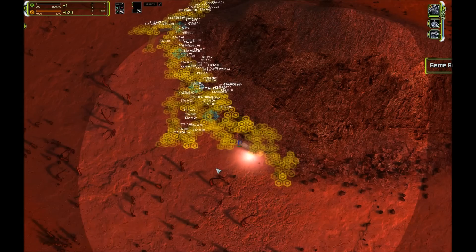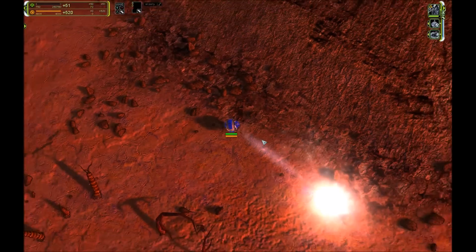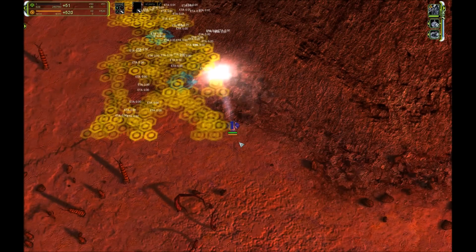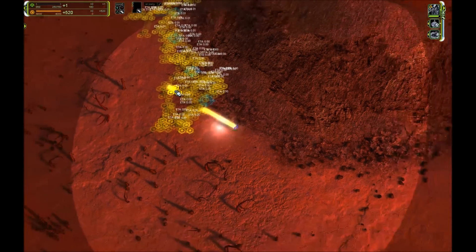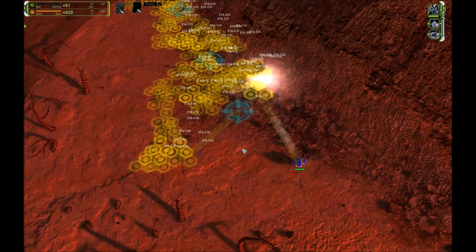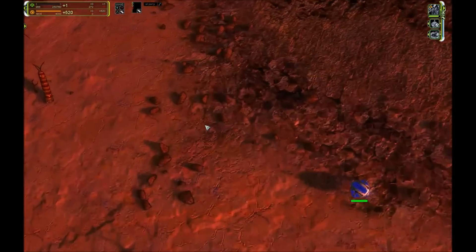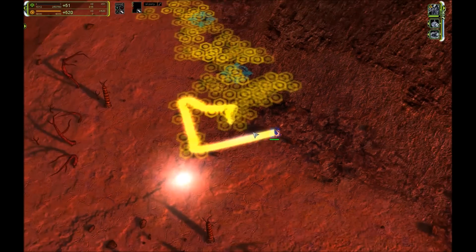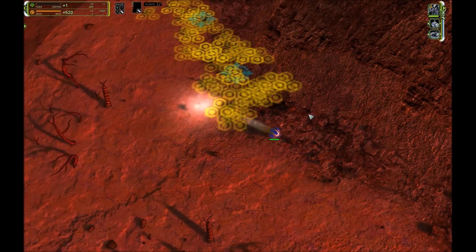In the game you can see that this engineer is pretty much constantly reclaiming without any breaks between the execution of the reclaim orders. That's the fastest way of reclaiming in this game, and it is especially good when there is a lot of reclaim close together. Within the range of this engineer there are tons of rocks to reclaim — this is pretty much an ideal position where you would use manual reclaim.